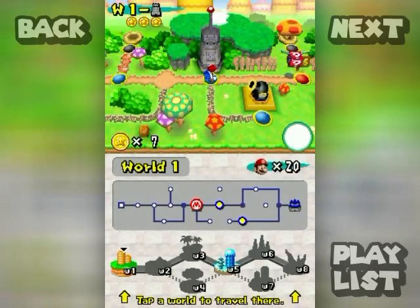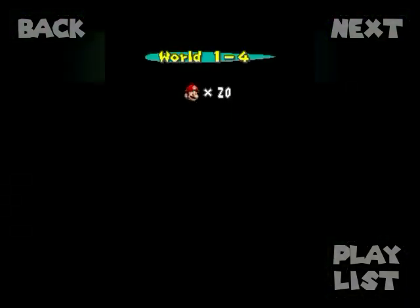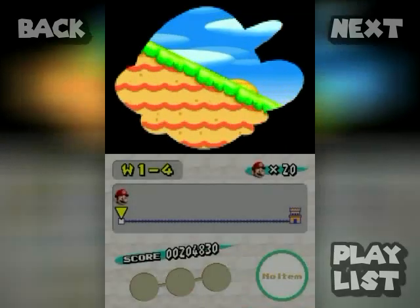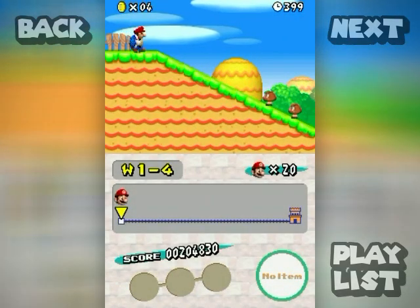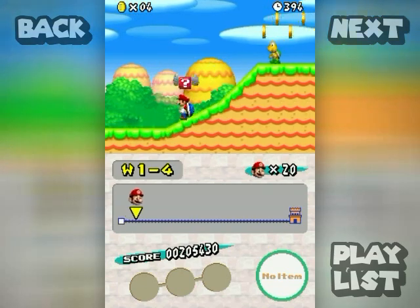Hello everyone and welcome back to the walkthrough. Let's continue our trek through world one with 1-4 here. I'm really tempted to take a hit to get rid of my shell suit. If you press down on slopes you can slide into enemies like that with ease.